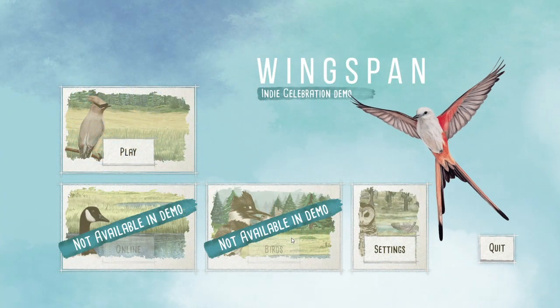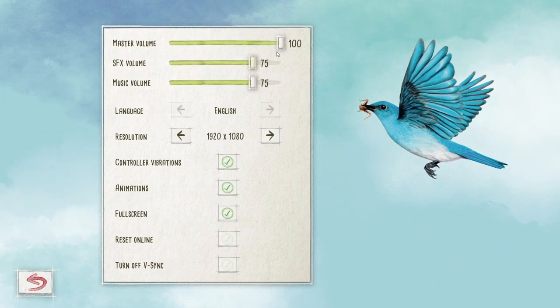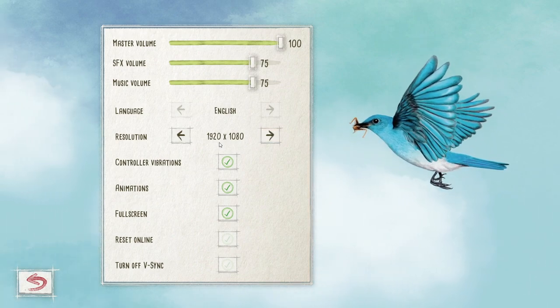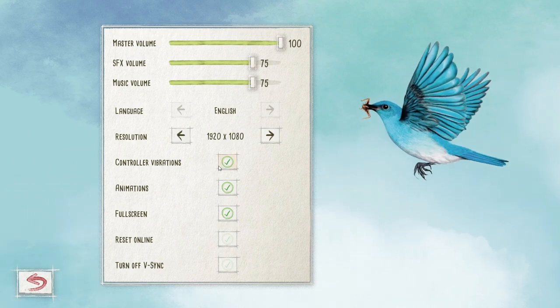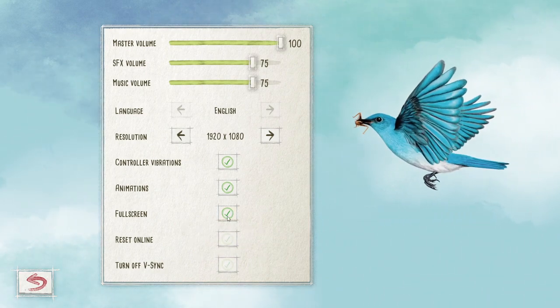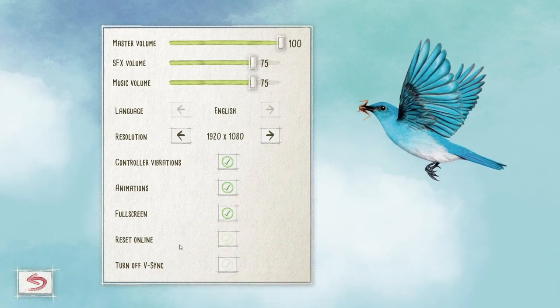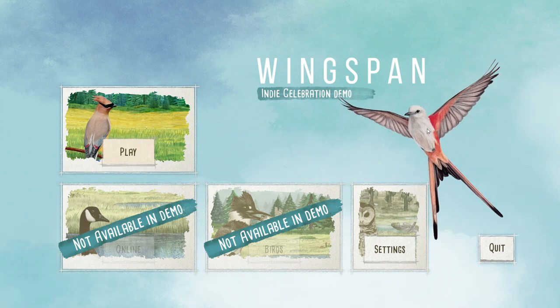Let's get right into it. I'm going to play Wingspan. The online game is not available in the demo, nor the bird library. We do have some settings — master volume, sound effects, music, resolution. This is a laptop so let's not laugh at my resolution. We've got controller vibrations, which makes sense given this is coming to Switch. Animation, full screen, reset online — maybe for dumping early losses — and turn off V-Sync, a graphics option.